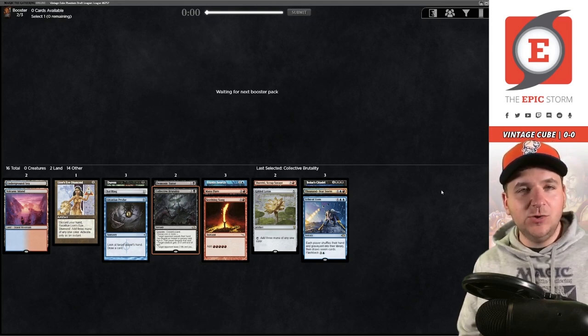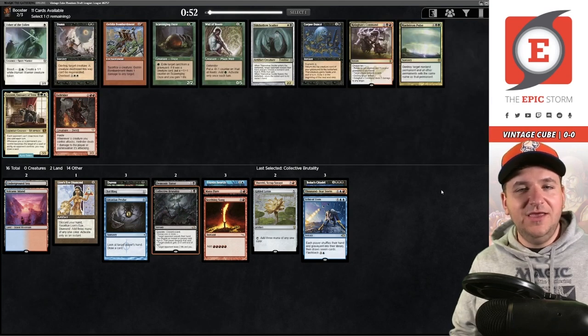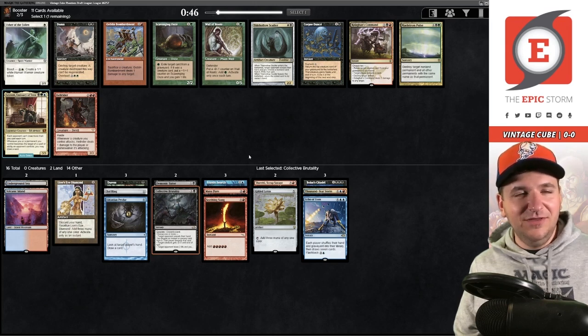Collective Brutality is also a great way to discard Echo of Aeons, and it can act like a Tendrils of Agony with Thousand Year Storm as well. The AI suggests Leovold — I don't currently have green in my deck, but the rest of this pack isn't very good, so let's take the Leo. We could always splash it.